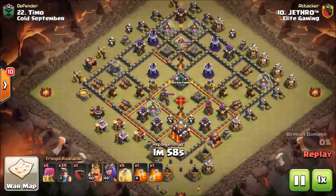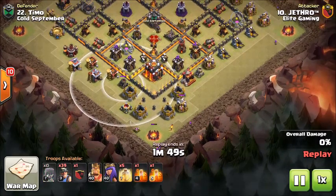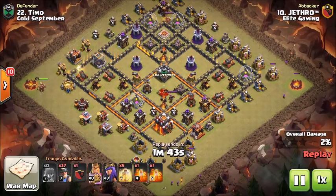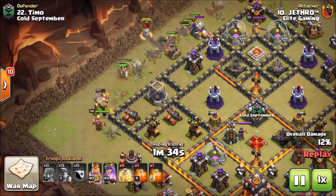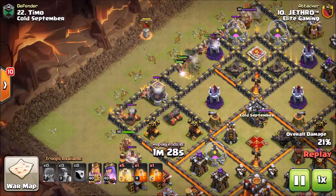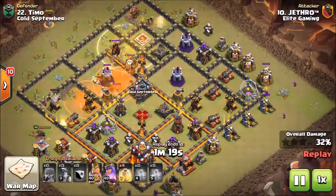Now we're going to move on to the next hit. This was actually going to be by Jethro, and Jethro has been killing it with Sui Lalo. This is not going to be a Sui Lalo attack though — I believe this was a cleanup because somebody got very close with the mass miner attack. So Jethro is just pretty much cleaning up this base, securing the three star. Because if an attack is super close and just needed a few minor adjustments, it's best to take advantage of that and make those adjustments to get the three star.